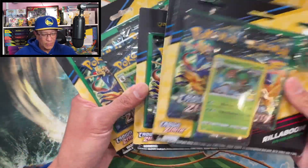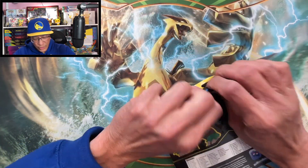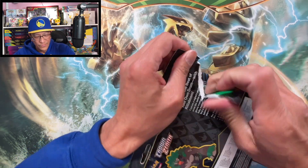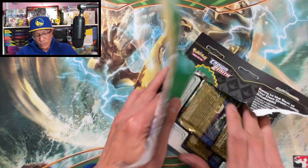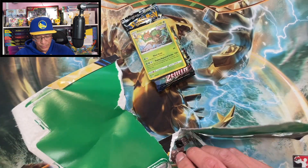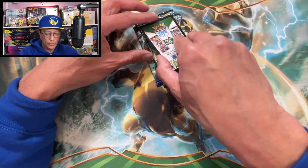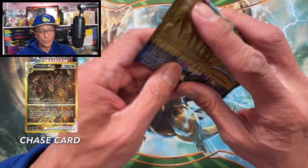All right, here we go — I got four of these. We got the Regidrago pin collection. Still on the hunt for one of those gold cards. I'm just gonna rip this open. I haven't pulled any gold cards yet — hopefully we get lucky today. There's the pin. We got the Regidrago black star promo, the code card, and three Crown Zenith booster packs.